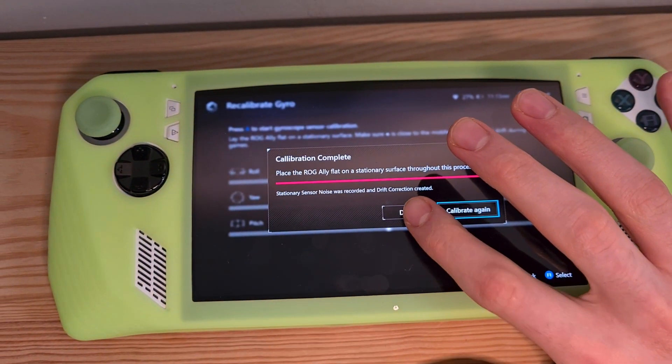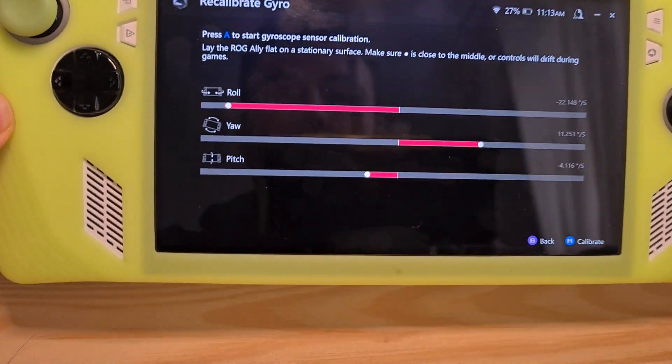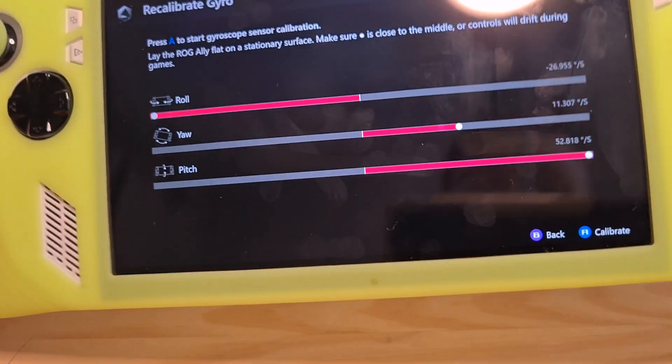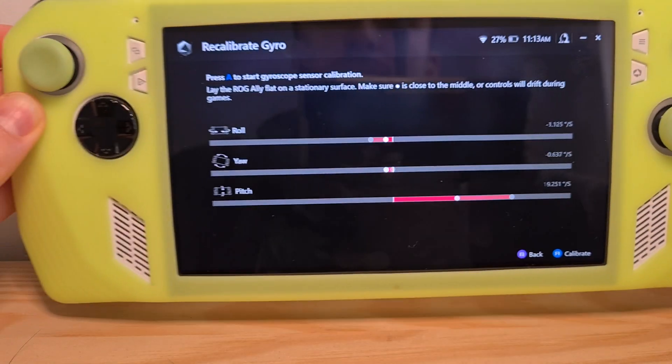Now hit done and your gyro should be basically calibrated, but as you can see, moving it also changes the calibration options.